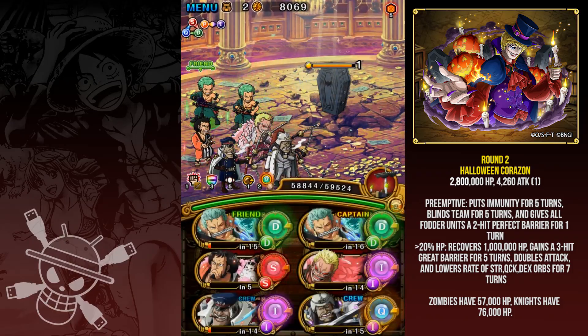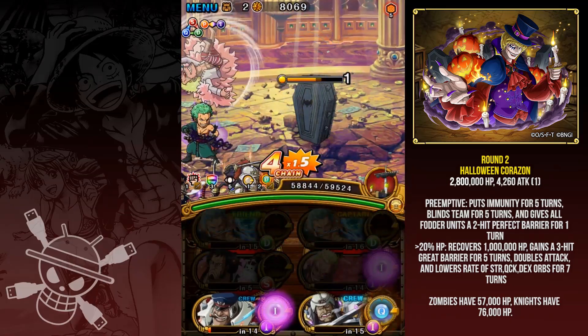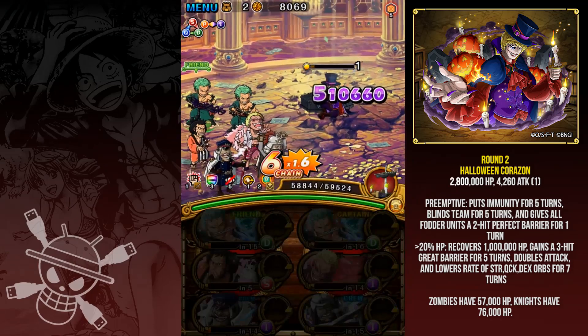I should have kept him above 20% so he doesn't gain a 3-hit great barrier, but I mess up here. As you can see he's gonna live with like no HP at all.